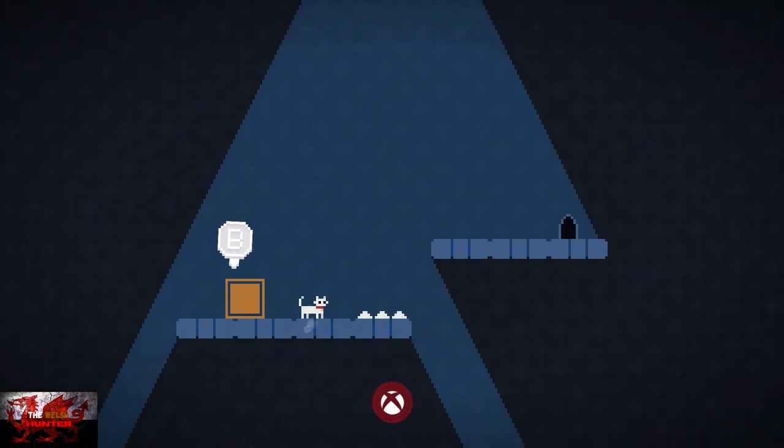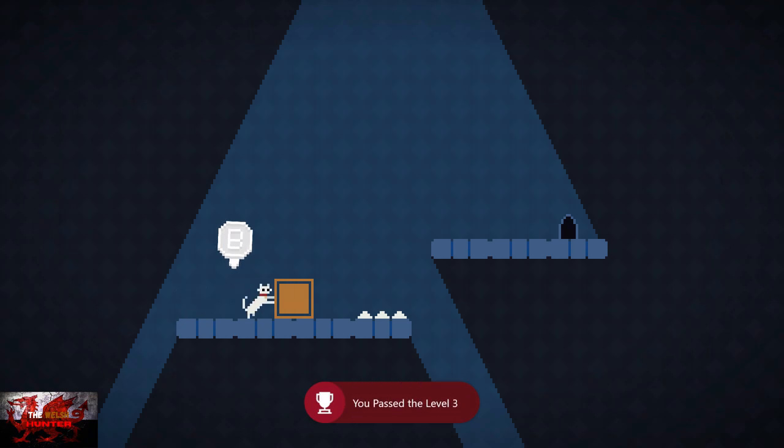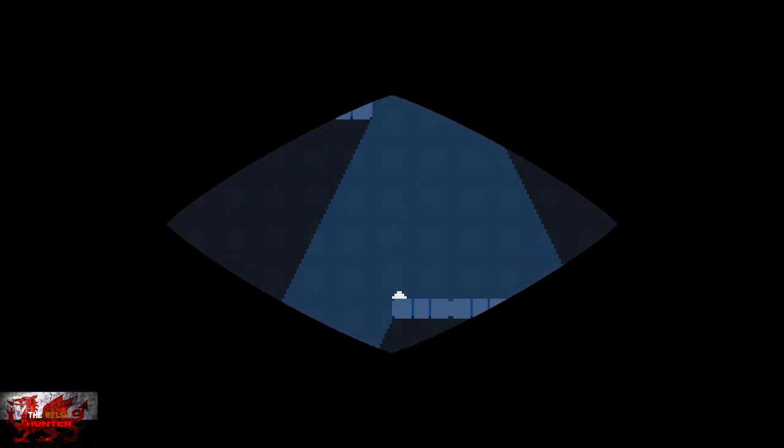There are boxes as well which you can press. Bear in mind you have to press the B button once to hold on, and the B button again to let go — just keep that one in mind. Push the box over to the spikes, jump up, and that finishes that one.